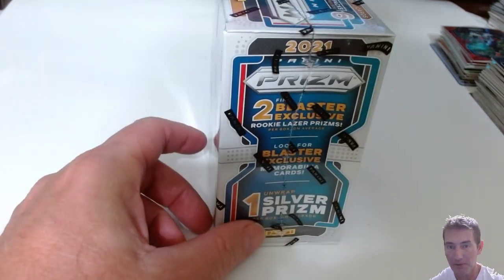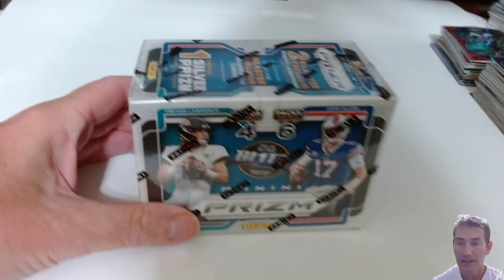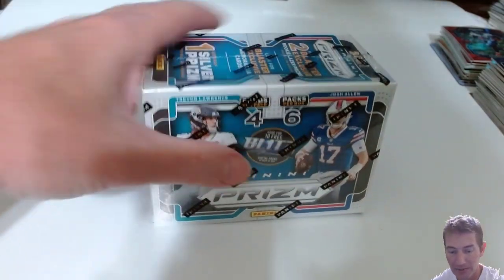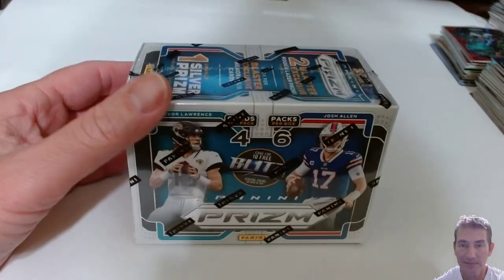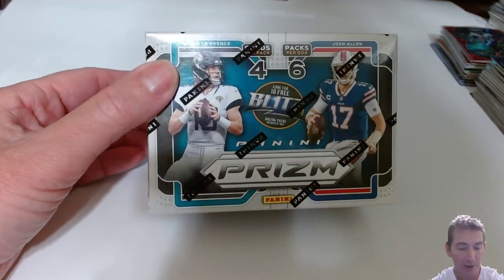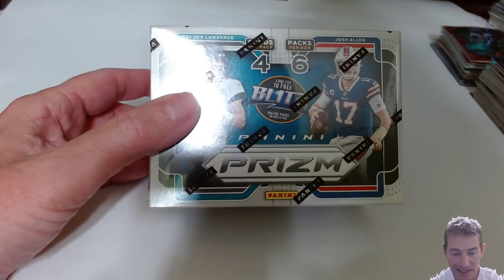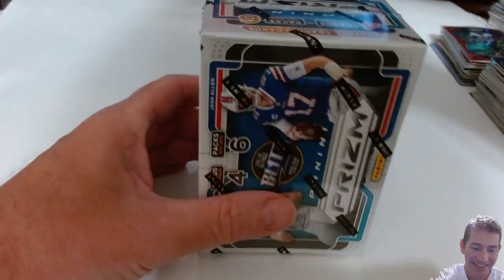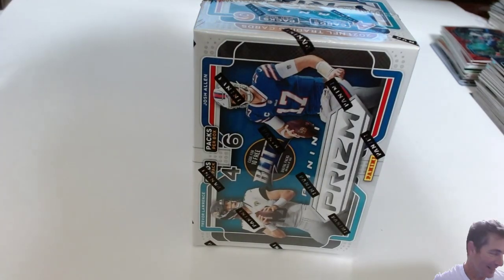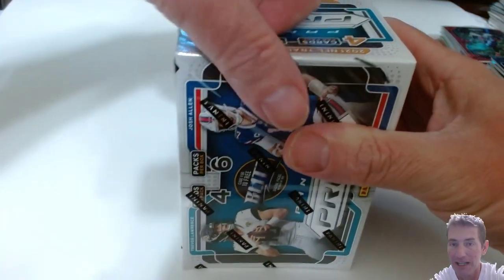I think the hanger's a little bit better value because you get the four red cracked ice and a silver. You know, it is what it is. Every time I run the bad mouth on something, sometimes I end up sticking the old foot in my own, you know what. So I'm going to run the bad mouth on it real quick - these things are the worst value of all the retail. That's the only bad thing I'm going to say about it. Let's get into it.